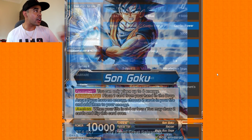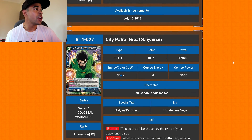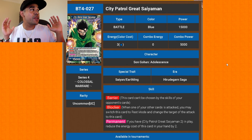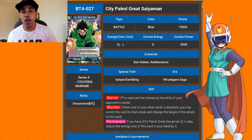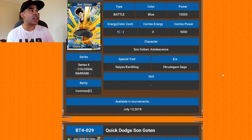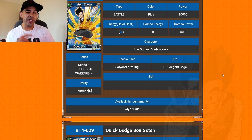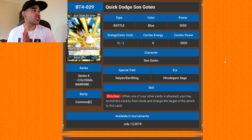Then we got Sneak Attack Son Goku — when you play this card, choose up to one of your opponent's battle cards and return it to the owner's hand. Pretty good, same bounce effect as that Super Saiyan 3. Next, City Patrol Great Saiyaman — this card has barrier and blocker, and if you have Great Saiyaman Number Two, you reduce the cost by two, making it a one-cost. It's 15K power — nothing super special, but decent.